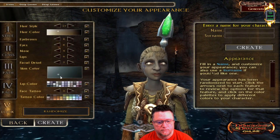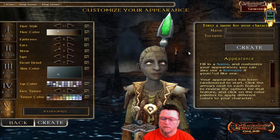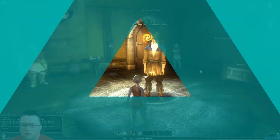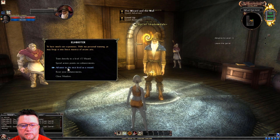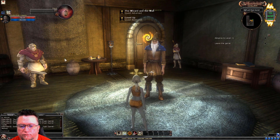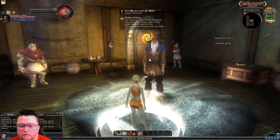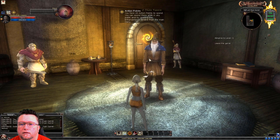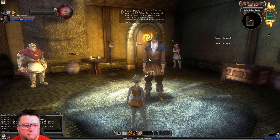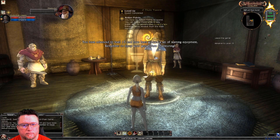Let's go ahead and get into the deep gnome here. We're just going to bypass all this stuff real quick. Let's talk to this guy here, and we will accept the wizard training. We're going to go directly to level 15. Building up our action points — auto leveling. Only takes a minute.